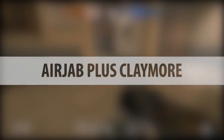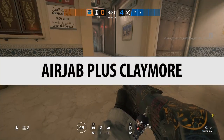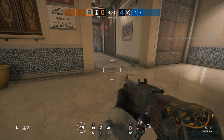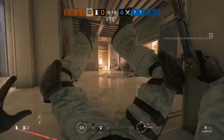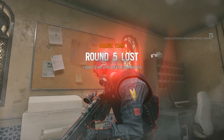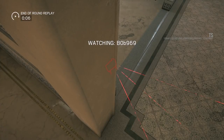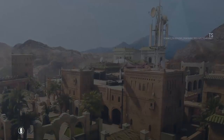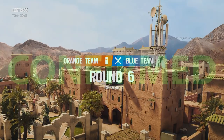Air Jab plus Claymore. You can get very creative with this device and make traps for operators — you can have an air jab push an operator into a claymore. At first when it happened I saw the lasers and thought it wasn't going to work, but it did. As you can see from the kill cam it definitely went off instantly — and that was the end of Frost. So that's awesome and that is definitely confirmed.